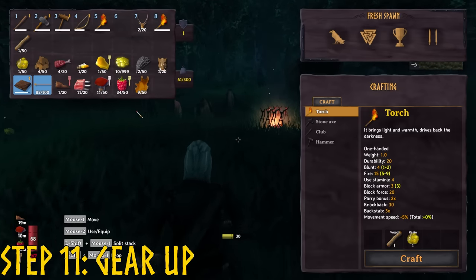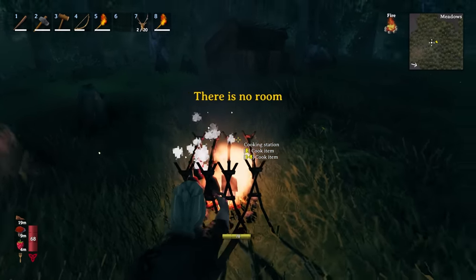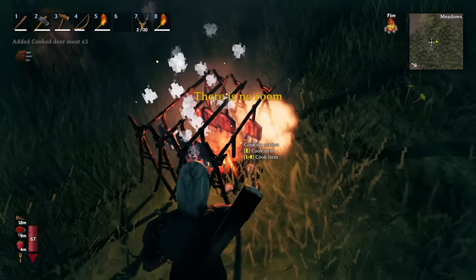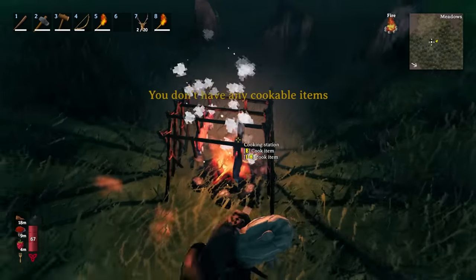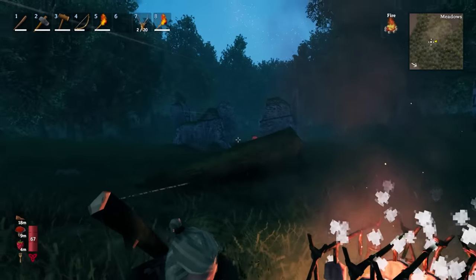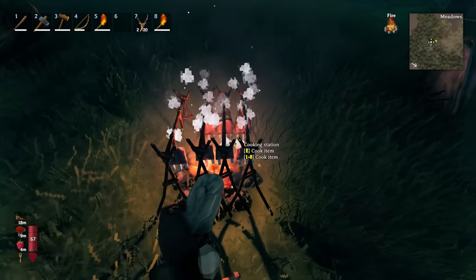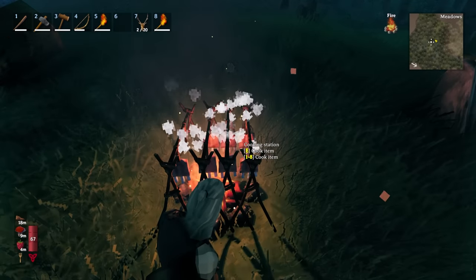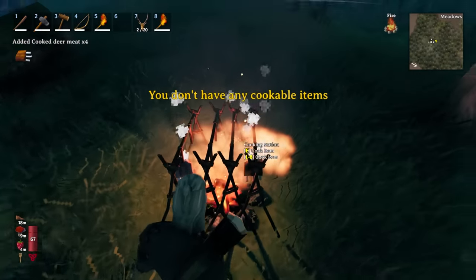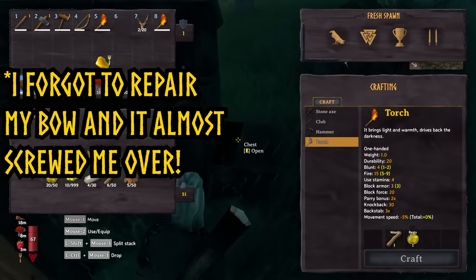Step 11: final supply checks. Take your deer meat back to the campfire and cook some of it — it is a very good early game health item to combine with your boar meat for the first boss. If you're low on arrows, say less than 50, craft some more. You should only need 20 or 30 arrows to kill the boss, but just to be safe, bring at least half a stack. Keep in mind the game gets more difficult with more players, and that includes bosses. Grab your arrows, your boar meat, your deer meat, and some raspberries or honey if you've found any. Make sure your weapons and armour are all repaired, and head over to the marker you got from the runestone earlier.